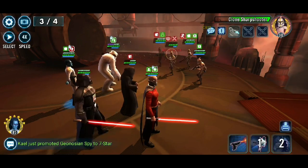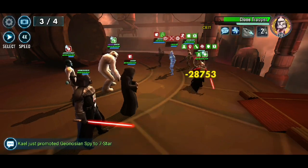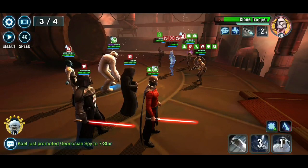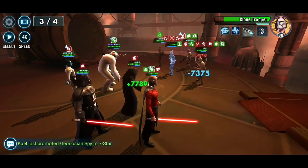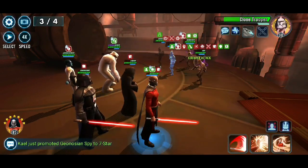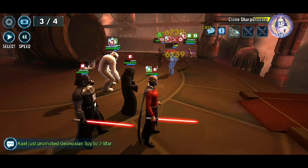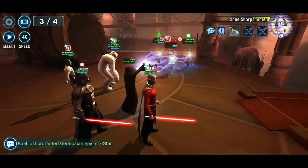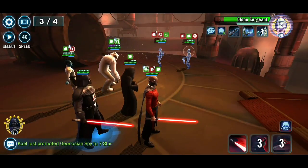Turn swap onto Wampa. Probably what I should have been doing is turn swapping into Malak just to get his Drain Force down as quickly as possible. Because that move is basically an annihilate — it's a very close annihilate ability. If they've got protection then they can get saved, but it obviously goes off max health. So you want that going off as quickly as you can. And now the rush is to try and get to the Medic and kill the Medic as quickly as possible.